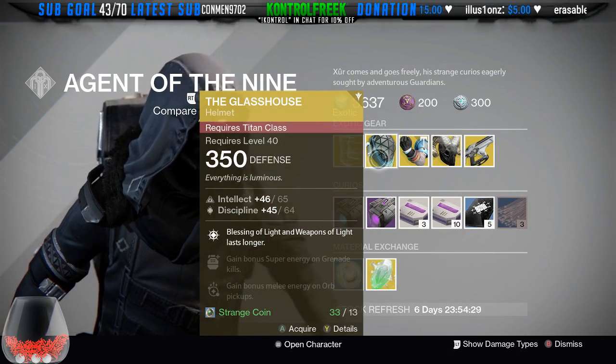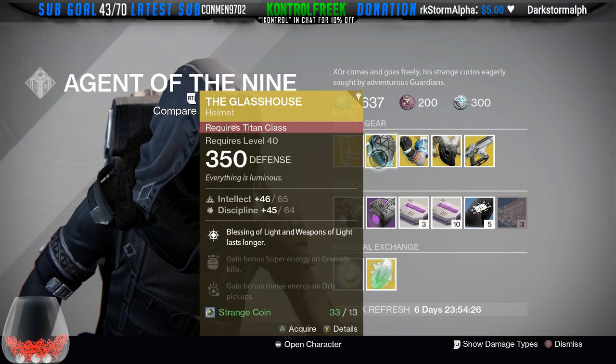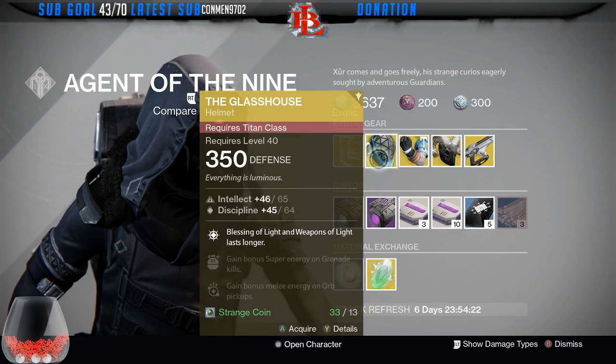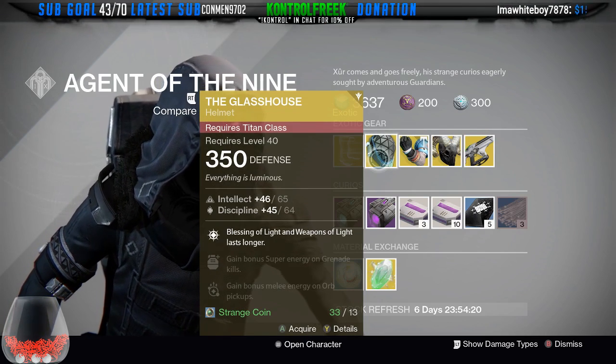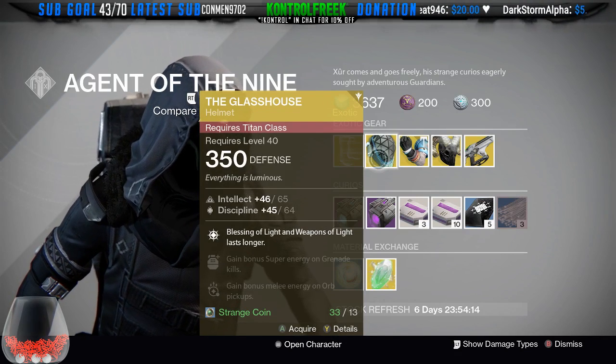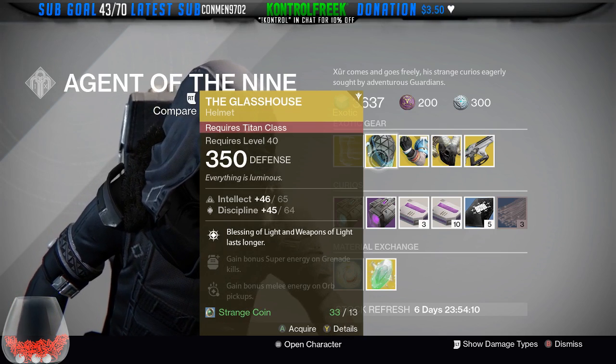Next up we got the Glass House, which has Blessing of Light and Weapons of Light lasting a little bit longer. The Glass House is actually a helmet that's not used that much, but it's very effective especially in PvE. If you don't have it, I would highly recommend it just because we're gonna start doing the new raids and you're probably gonna be playing a lot of PvE.